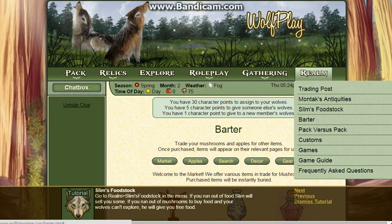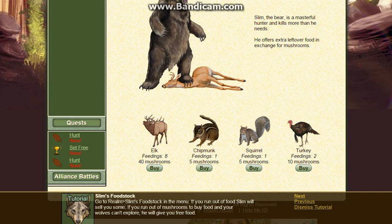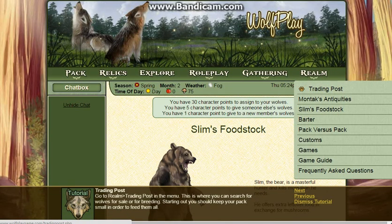Go to Realm — some food. Check the menu if you run out of some food deals. If you run out of mushrooms, you can buy some. Ow — the bear is a mess. You have a project up. She's slim. Go to Realm — Rating Post.